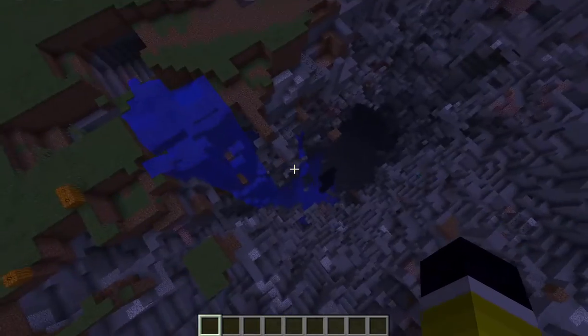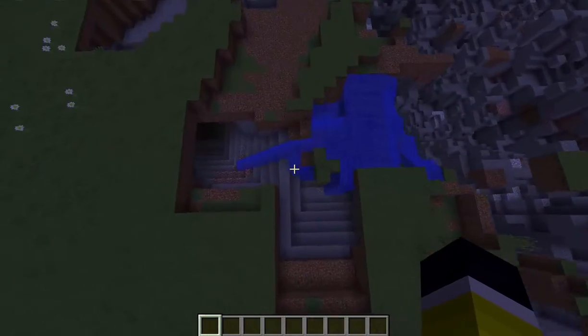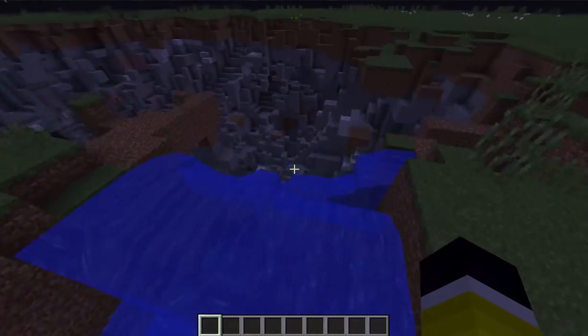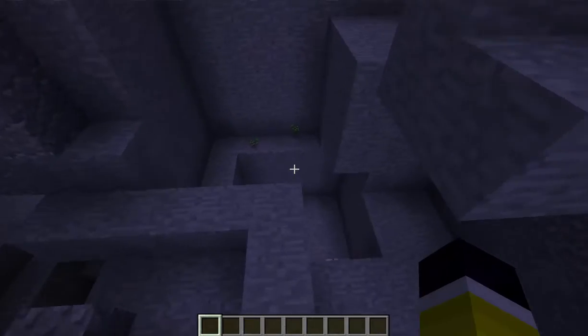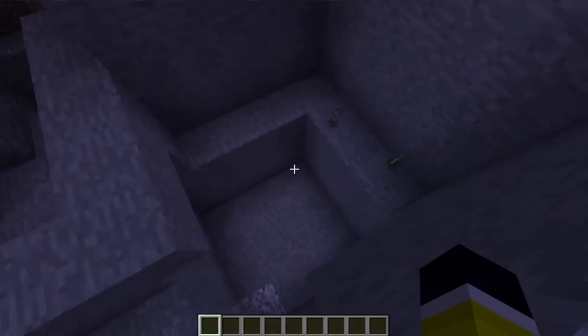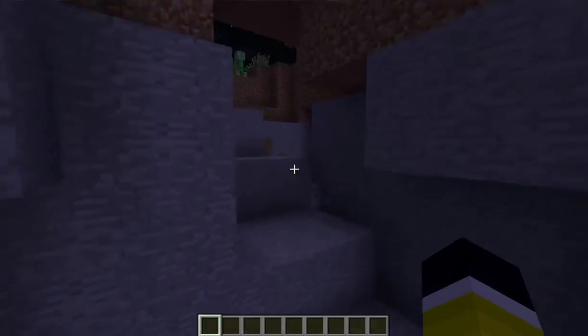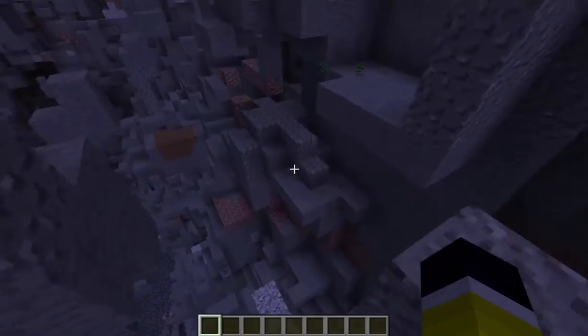It looks really weird, and that was an Ender Dragon for sure — those holes are made by Ender Dragons, they are this size, I know that. But these just don't make sense. They are completely random, it seems, and they are square holes, as you can see. Really weird, I cannot put my finger on it.